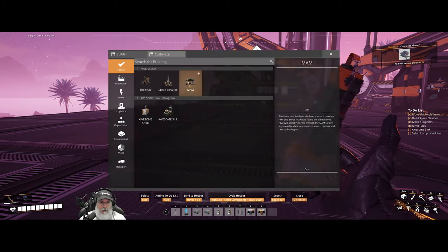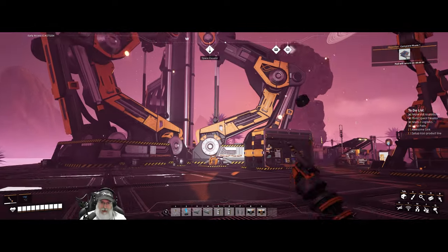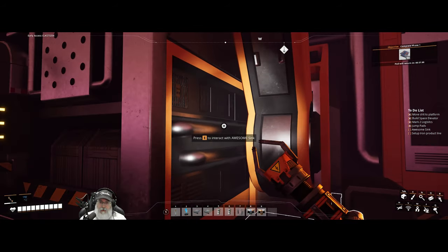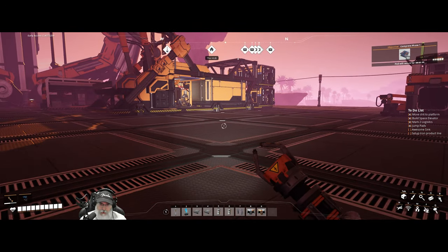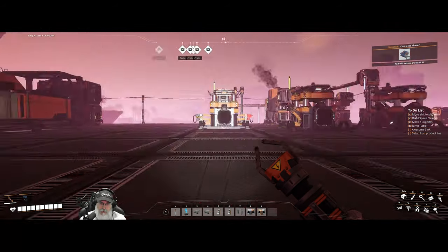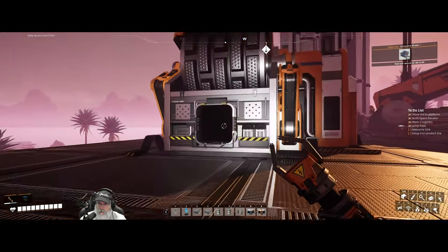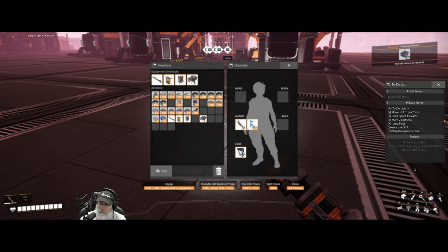Now we have the AWESOME Sink and I'm going to put this over here — not necessarily in this exact spot but this general vicinity. If you don't know what this is: this is what you do with any surplus product. If we have surplus we can feed it into here and it will generate the coupons we need to spend in the store. So you never really have to waste anything in this game — if I'm making tons of extra rods or plates or whatever I just feed them in here and it generates coupons. I really like that system.